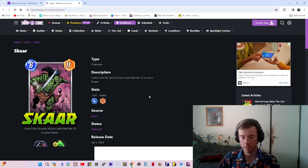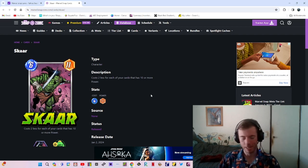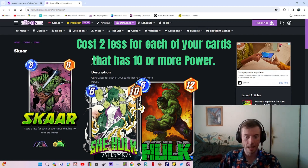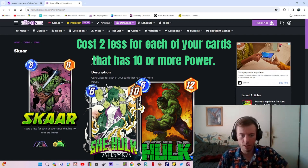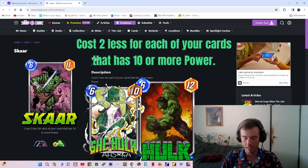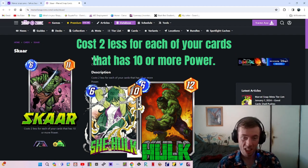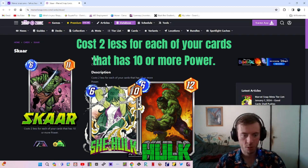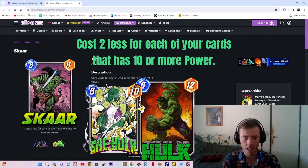Scar is a six energy, eleven power card. For reference, he is Hulk's son. His description reads: 'cost two less for each of your cards that has ten or more power.' That is a very interesting ability, very similar to She-Hulk's — She-Hulk deducts energy based on how much energy you skip each turn.